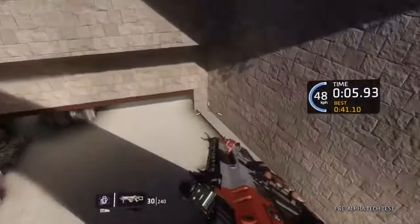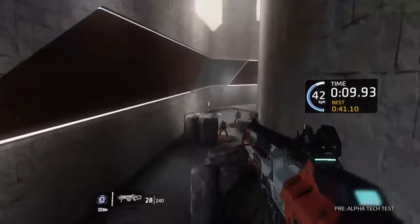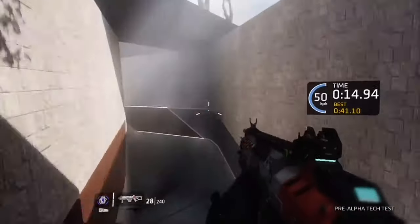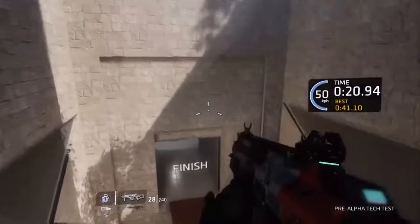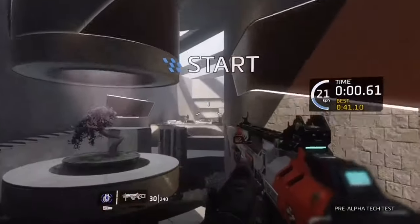Once you get to that point you're pretty much good to go. The next step is to be able to jump off the wall at the opportune moment. This part looks to be the easiest but it's actually the hardest to learn and master. Just go through the course in the game — and once the game is out, go through certain routes in the maps and practice the timing.